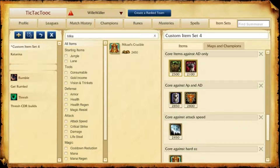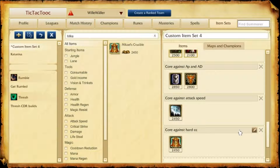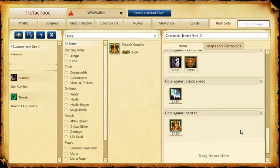Now we should talk about your next items. Which one you build depends on the following questions. First: is the enemy more AP or AD damage? If only AD, you build Warmog's into Thornmail — they won't do any damage to you. If AP, like Katarina, Annie, etc. and some AD champs, you build Locket of the Iron Solari.